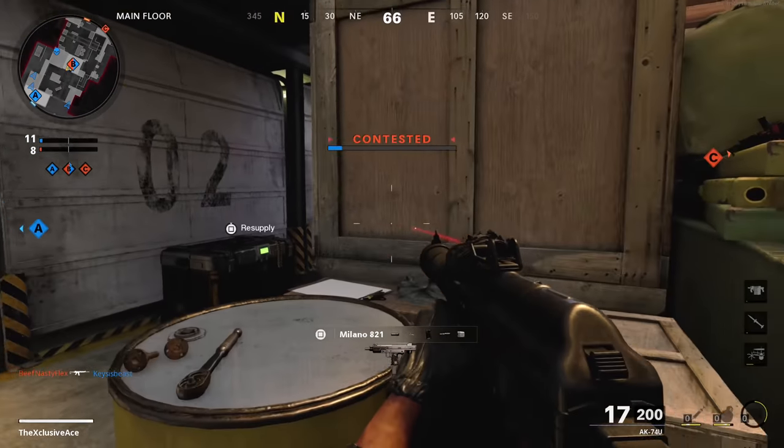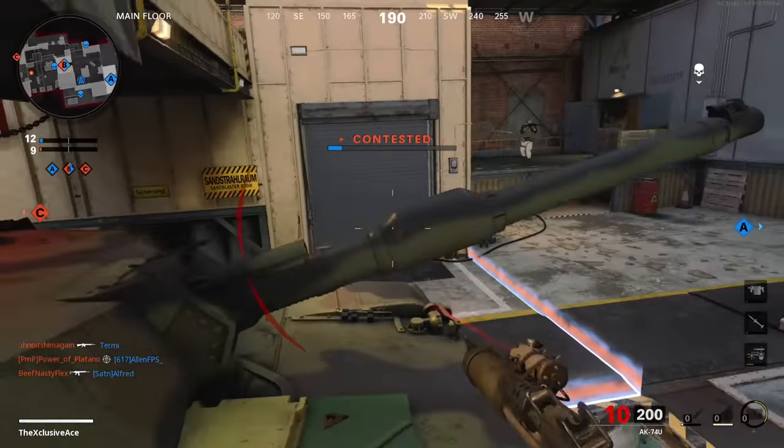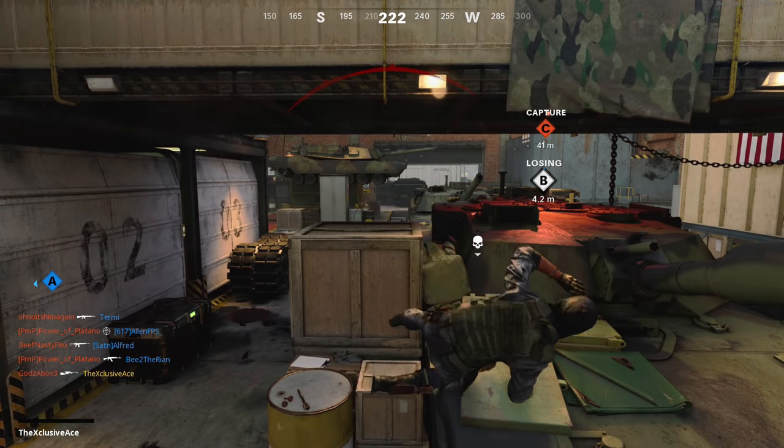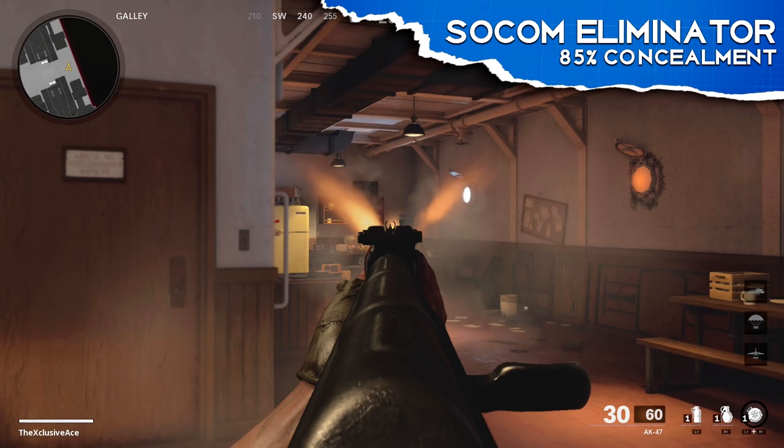In this example I'm using the AK-47 — this will vary depending on the gun, but I wanted to get the point across. With no attachments, I took a screenshot on the frame where my view was most obstructed, and as you can see, there's really not much muzzle flash at all — mainly just a smoke cloud, which looks more like a black powder gun than a modern cartridge. Now let's look at the Socom Illuminator, which gives 85% muzzle flash concealment.